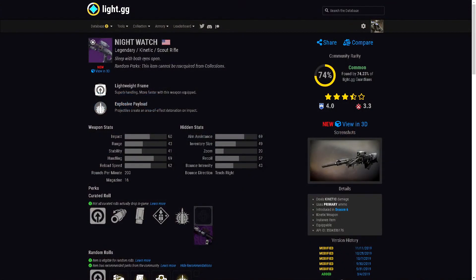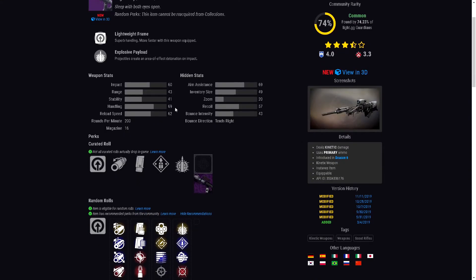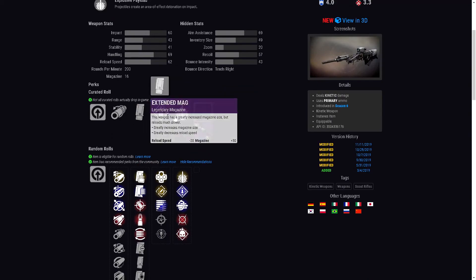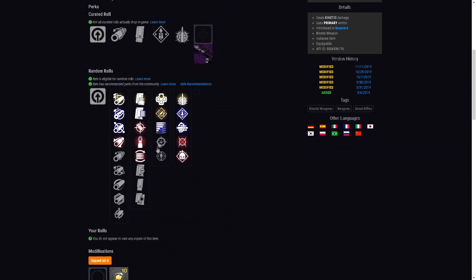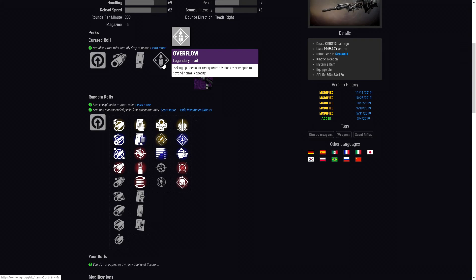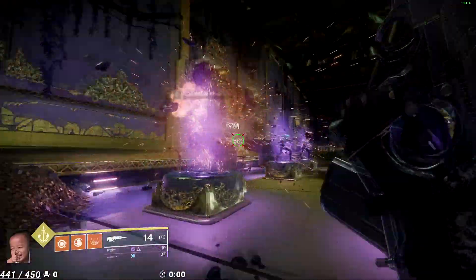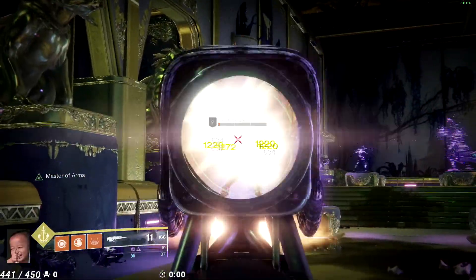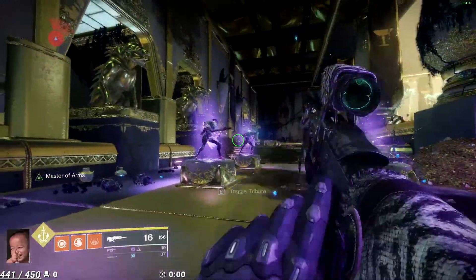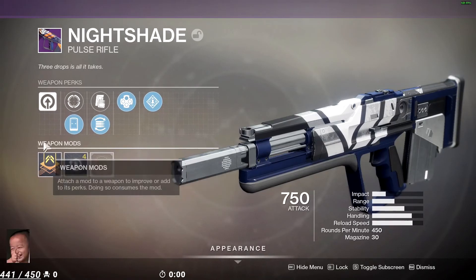Next is the Night Watch, a lightweight frame scout rifle that drops in the Reckoning. The curated roll is Overflow and Explosive Payload — I'm definitely going to try to hunt for one. Overflow is just a neat thing to have, maxing out your mag. If you can't get that, Rapid Hit and Explosive Payload with Appended Mag would be the next best thing. The gun feels great, and for players who love lightweight frames and moving fast, this gun fits perfectly. Remember, Explosive Payload adds 8% extra damage to your shots.